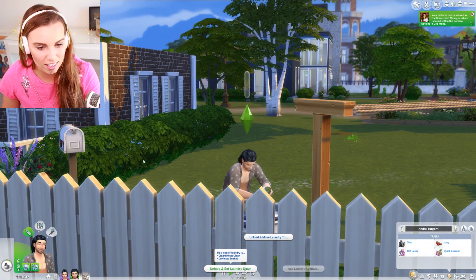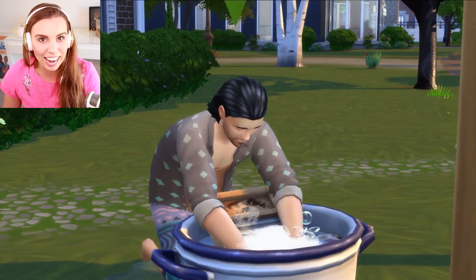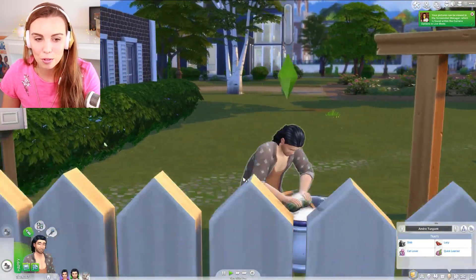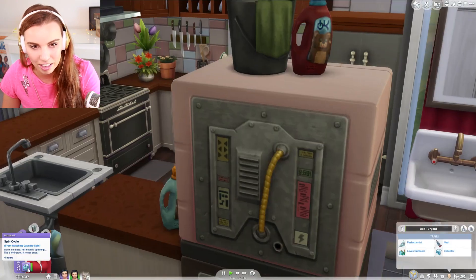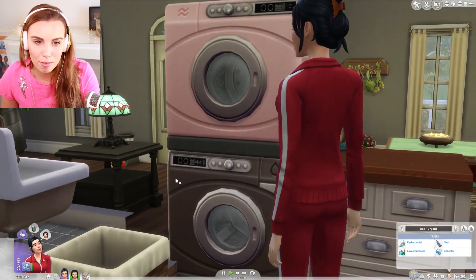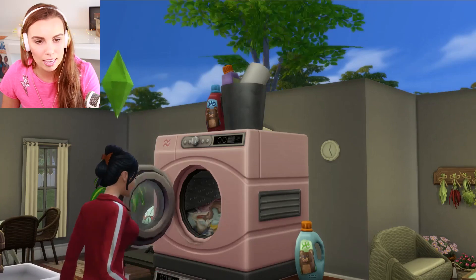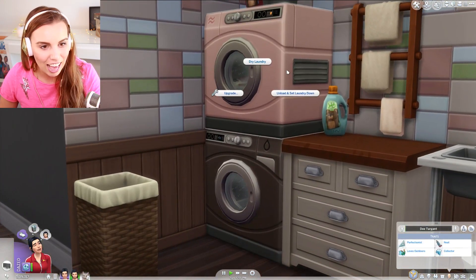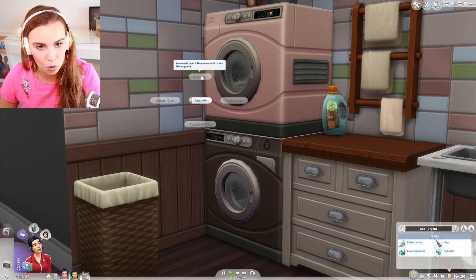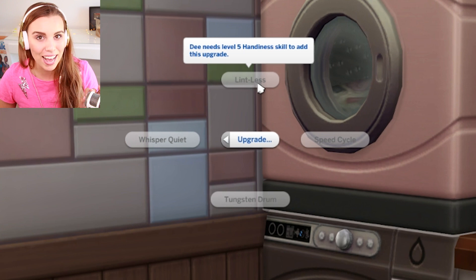If we unload and set the laundry down, the laundry will still be soaked, whereas if we dry it on the line it'll obviously be dry. There's a lot of detail with the laundry. Why is she dazed from watching it spin? 'Dee's so dizzy, her head is spinning like a whirlpool!' The laundry does make a little sound, which is cute. Checking the upgrades: level five handiness makes it lint-less, which is important because you can die by fire if you don't empty the lint catcher. Level seven gives a speed cycle, level eight adds a tungsten drum, and level six gives you whisper quiet.